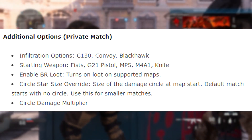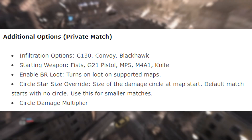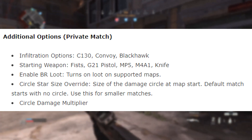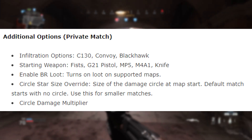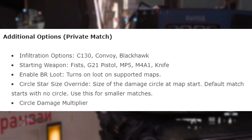We have some additional options for private match infiltration, including starting weapon changes: the Fist, G21 Pistol, MP5, M4A1, Knife; plus options like Enable Battle Royale Loot, Circle Star Size, and Override. These are a bunch of different private match settings.